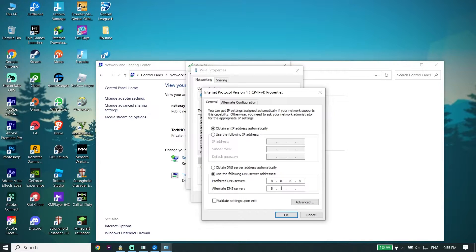Enter 8.8.4.4 for secondary DNS. You can also use Cloudflare DNS — enter 1.1.1.1 for primary DNS and 1.0.0.1 for secondary DNS. Then click OK. Use one of these DNS servers to fix the issue.